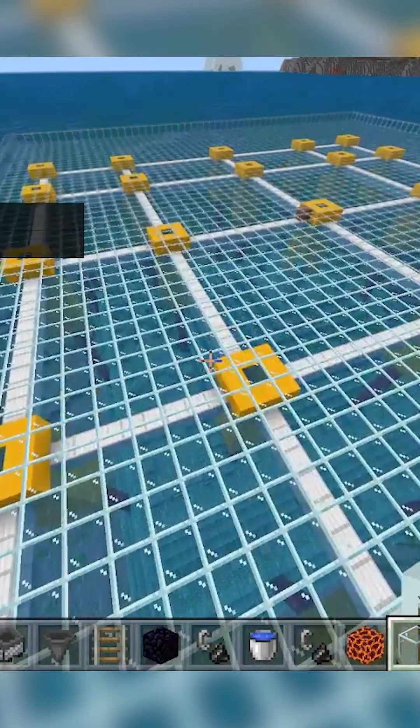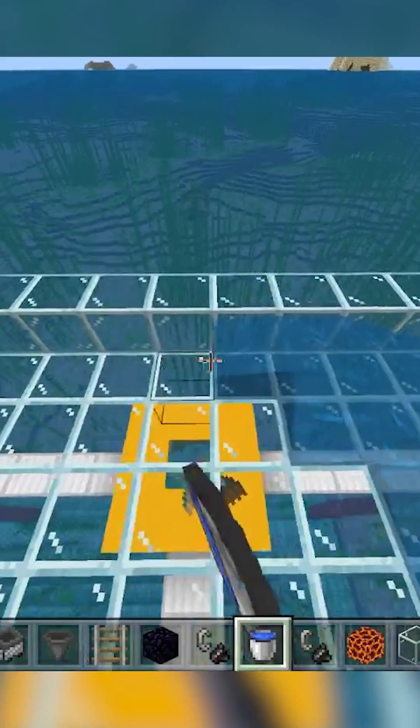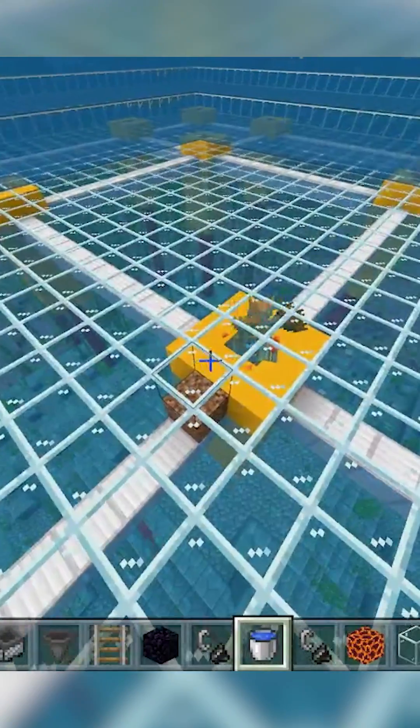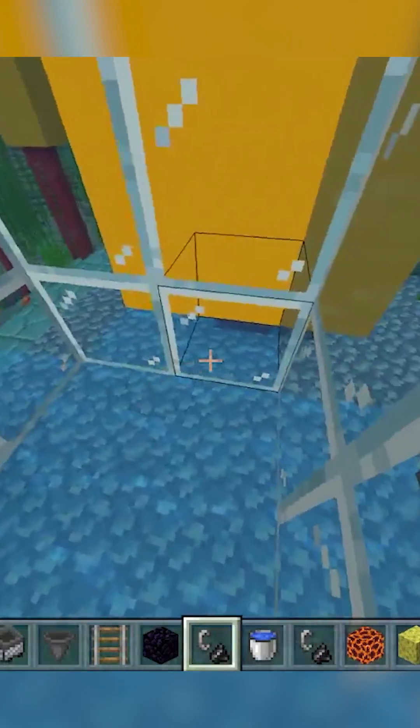Then make a giant platform above the monument and place water on two of the edges to flow inward, and then more water on the edges of the other two sides where the water doesn't reach. Then make another layer going down doing the same thing, and another doing the same thing until all the water reaches the center. Here you can make a drop where all the guardians fall.